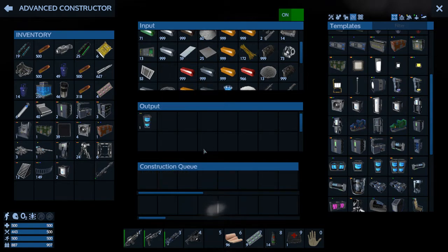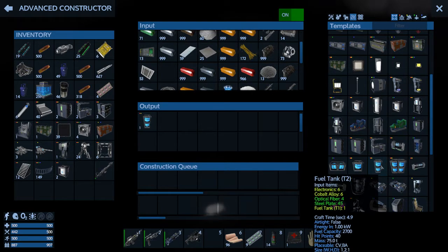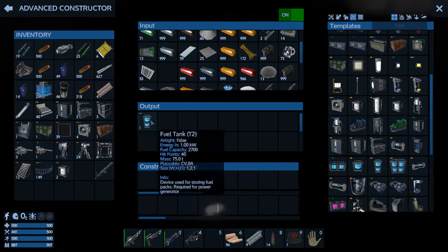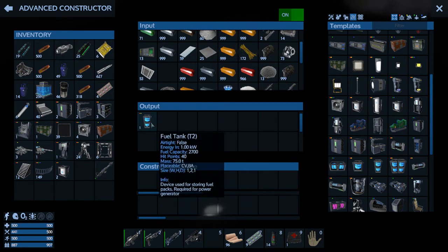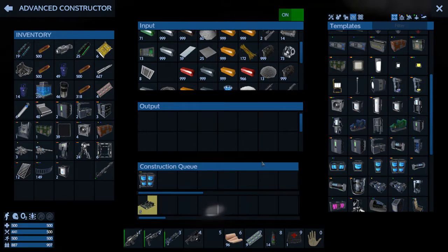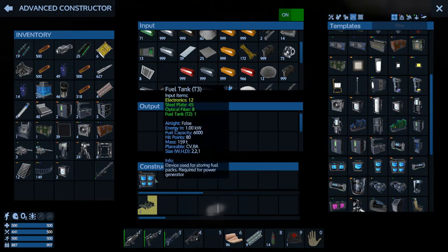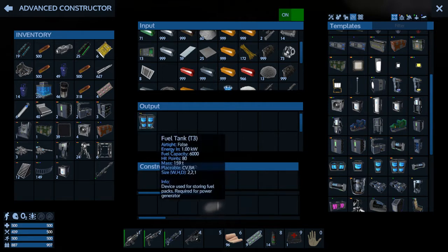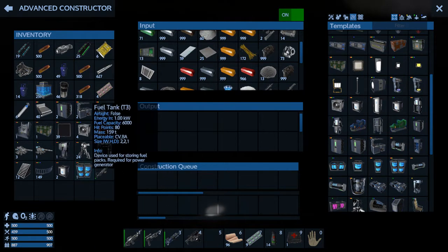It used the fuel tank plus a couple other resources and upgraded it — some cobalt, steel plate, electronics, cobalt, fiber, steel plate, and a fuel tank. So the next one needs a T2 fuel tank, electronics, steel plate, and fiber. If it's sitting in here I'm not sure if it'll utilize it — let's try. Yep, it utilized it from the other one. If I hadn't had it available, it would actually create all three — the small one first, then the middle one, then itself. So we've got another T3 fuel tank by upgrading a small one twice.